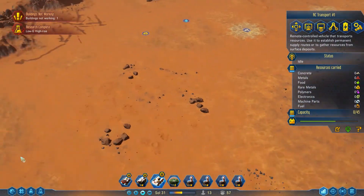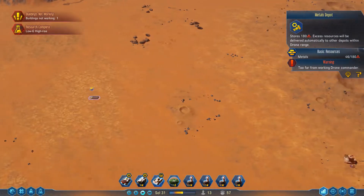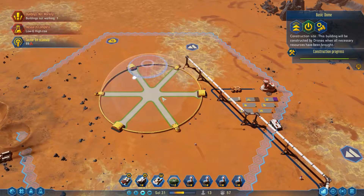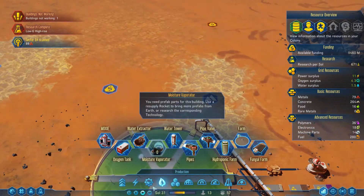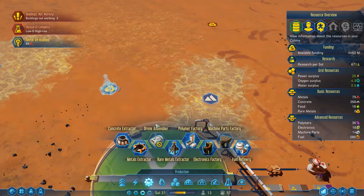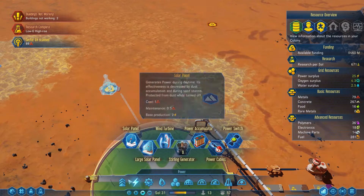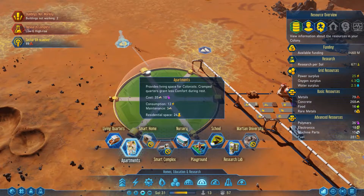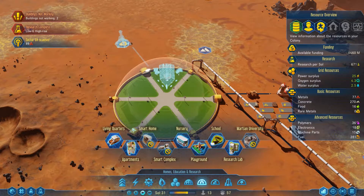You're empty. Let's get the last of the metal - here. Assuming you can carry it all. You cannot - it's one metal over. There we go. Second dome built. I need a rare metal extractor, which will in turn require power. And this dome will require housing, but I think I'll go for the apartments this time. That's more people, but more cramped.